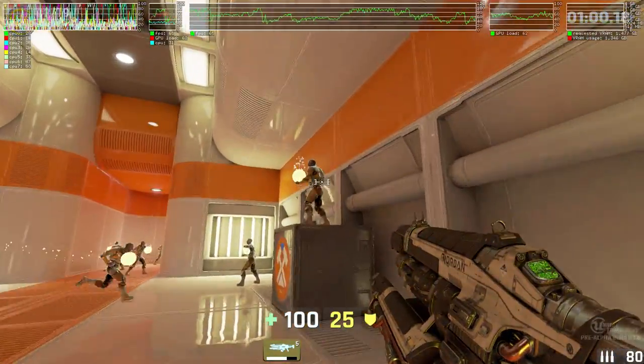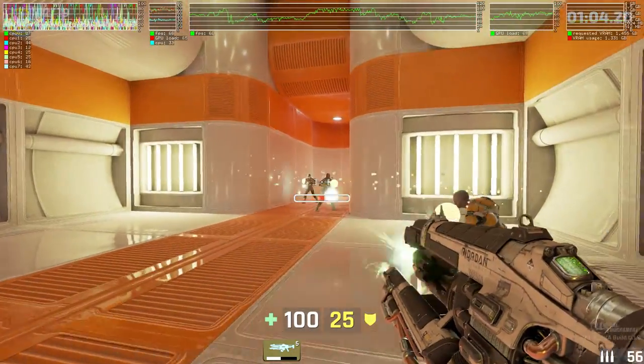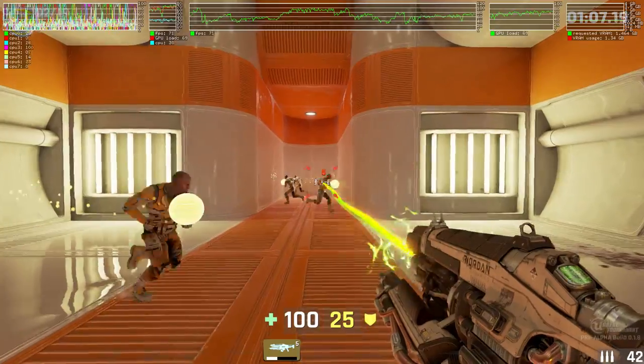The primary fire mode of the link gun fires high speed blastables. The secondary fire mode is a powerful plasma beam with limited range.